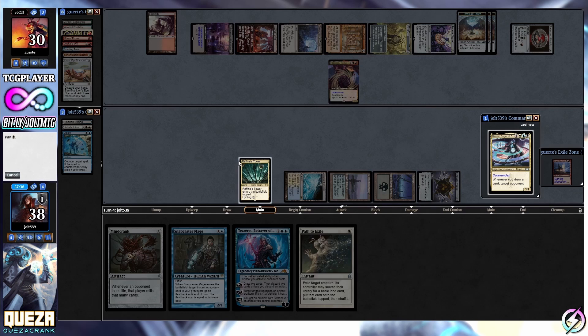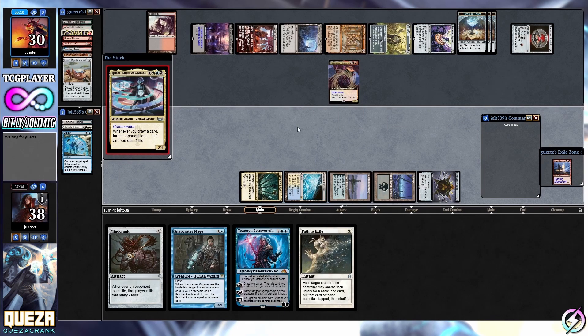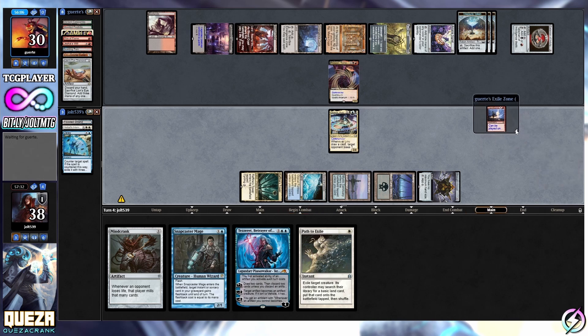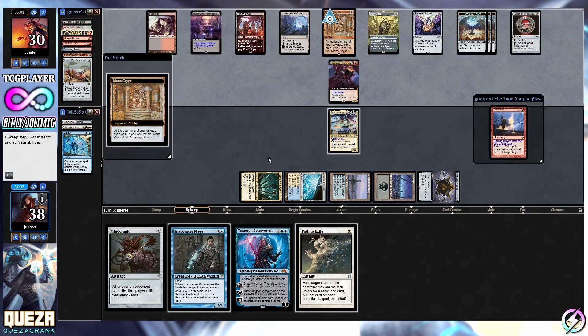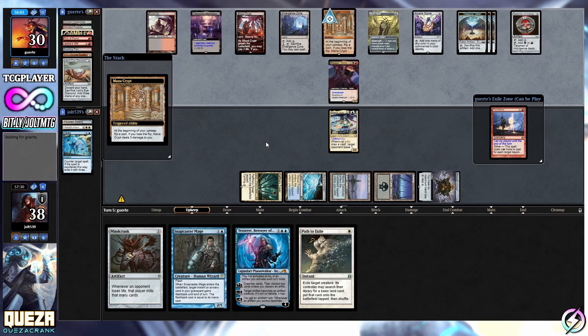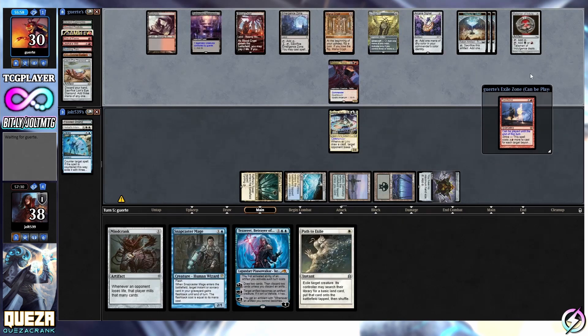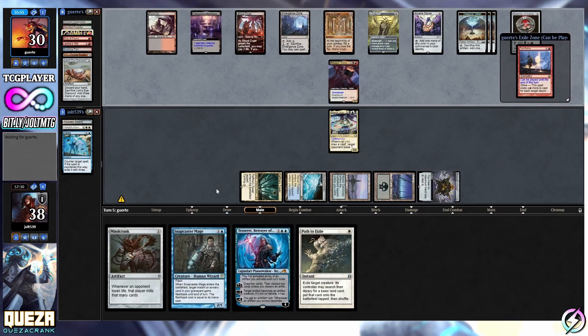Getting Quasar onto the battlefield leaves us up next turn to go for Tezzeret, get that card advantage going, and slowly start chipping away at our opponent's life total. Then leave up Path to Exile and try to set up a Mind Crank the following turn, hopefully running into Dust Mantle Guild Mage. Yeah, that works out pretty well. With Dust Mantle Guild Mage, that combo just loops - as long as you get a life loss and a card in the graveyard, Quasar helps get that combo kick-started.